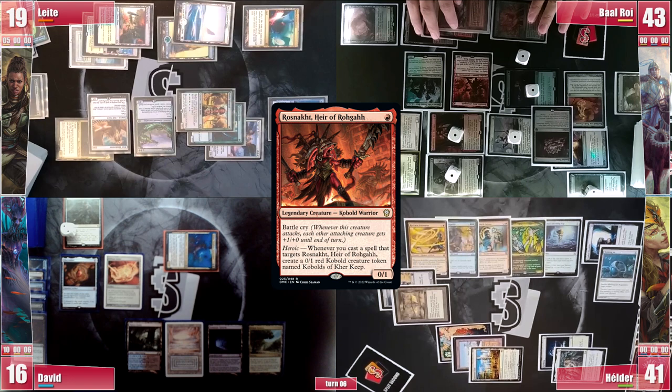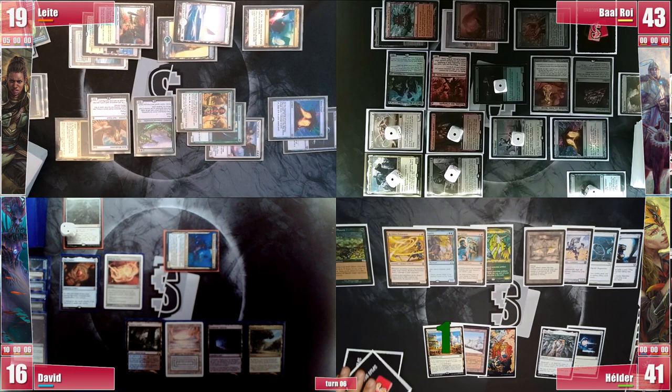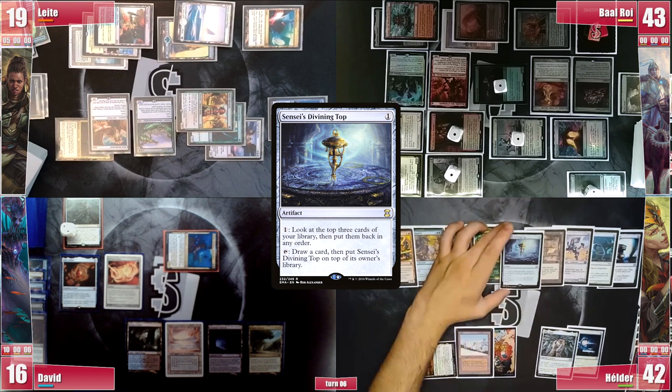In the end step, Hélder activates Sensei's Top to rearrange the top and draw a card before going to his turn. He gains another life from Inventor's Fair, draws, and adds double red from his Carpet. He casts a Sensei's Divining Top, and while there's no Rhystic Study, Esper Sentinel is now a 2/2, so Hélder doesn't pay 2 for it as Baal is tapped out.